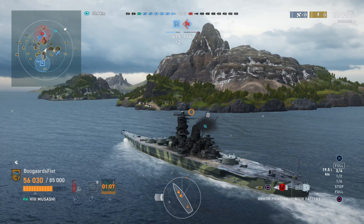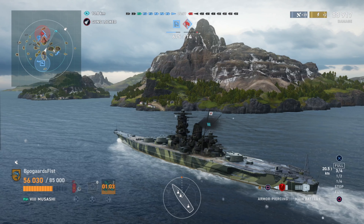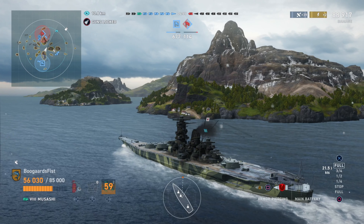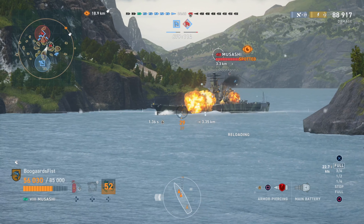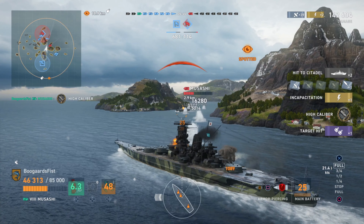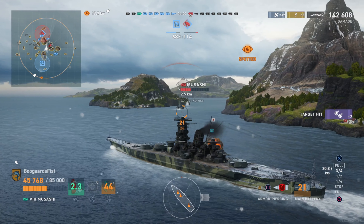Same citadel setup in the back, so keep that in mind. This is a demonstration of how to citadel Musashi and Yamato using this aim point. We're at about 90,000 HP right here and we'll see how much we deal in a couple of shots. We're fighting another Musashi — look at the aim point, hitting under that front turret. We hit them pretty good: one gun hits the citadel, the back guns fire — another citadel — that's about 50,000 plus damage and he's in trouble.